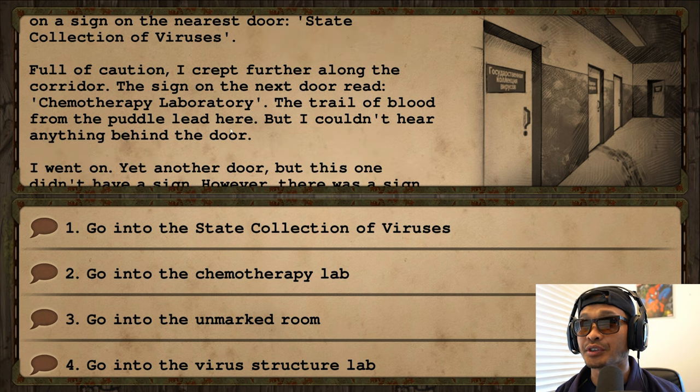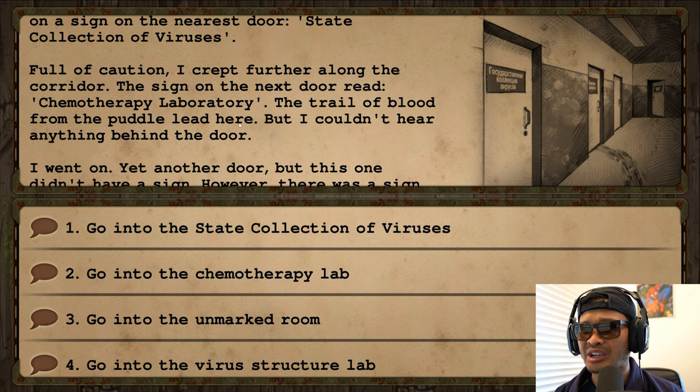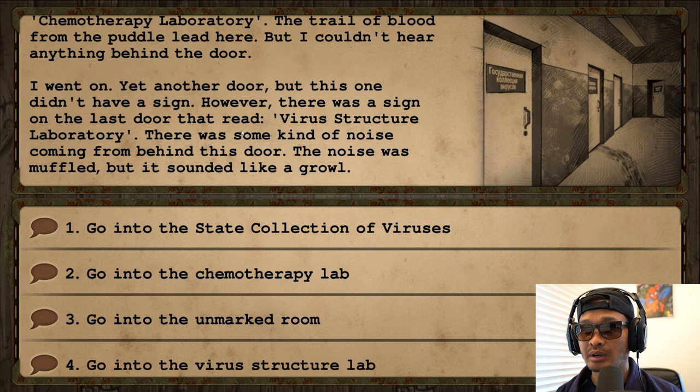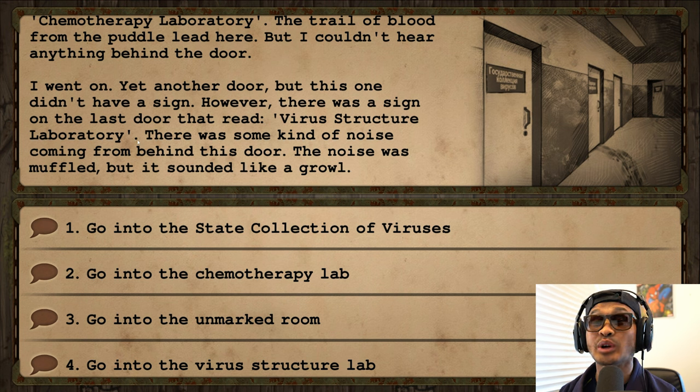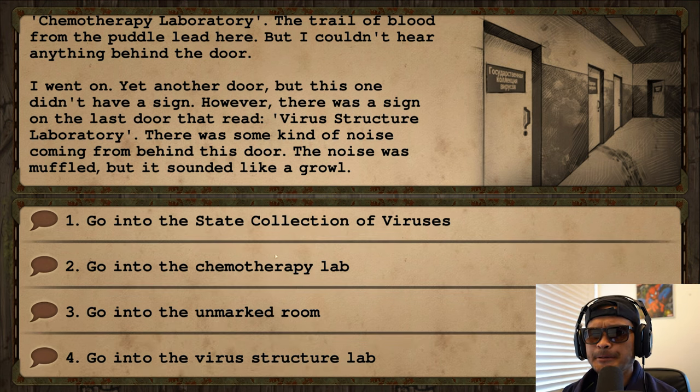Full of caution, I crept further along. The next door read Chemotherapy Laboratory. A trail of blood from a puddle led here, but I couldn't hear anything behind that door. Another door had no sign, but the last door read Virus Structure Laboratory — and there was some kind of noise coming from behind it, muffled but sounding like a growl.